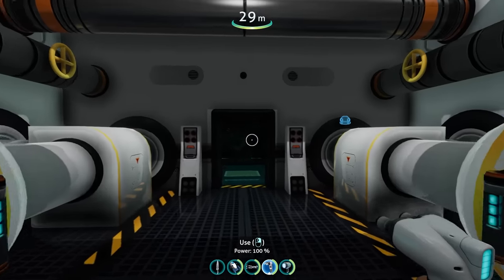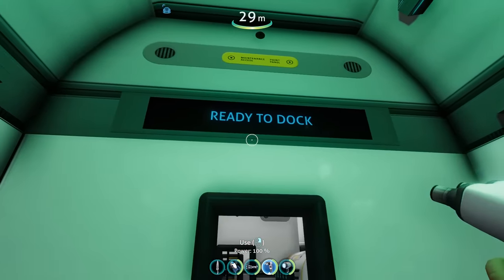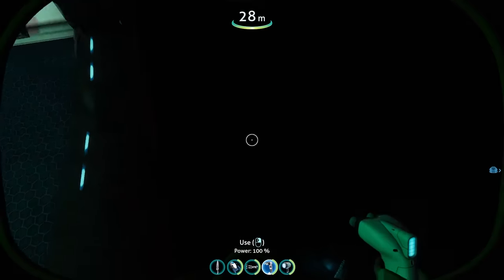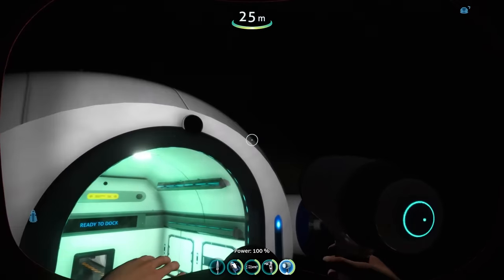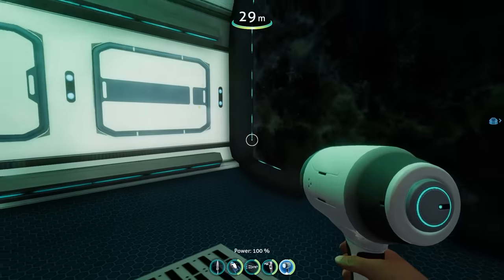Now last but not least, let's check out the docking bay — because yes, of course, this submarine has a docking bay. It says ready to dock, and there's another one of these precursor moon pools which you can just jump out of. This is so cool. I wish more stuff would make use of this technology. Look at that — I love it.